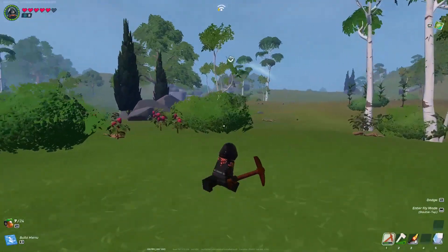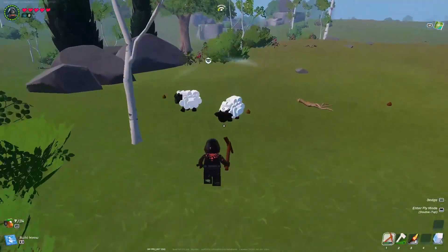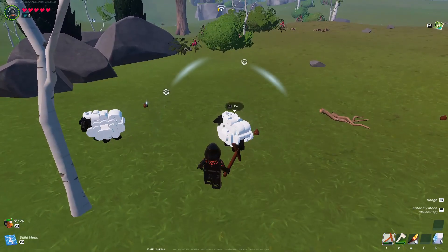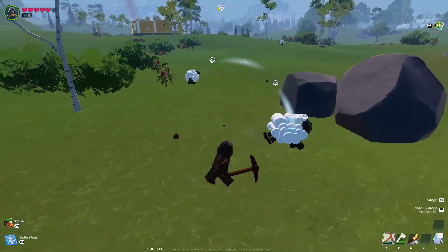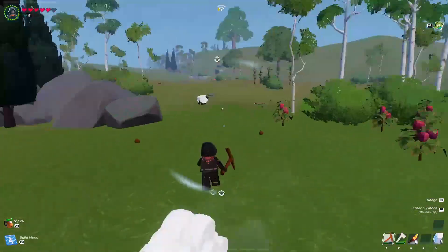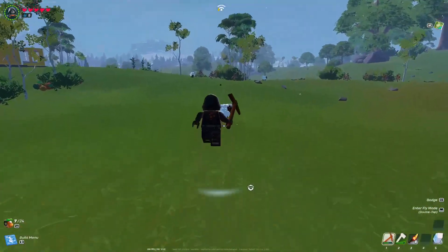After you are in a daytime Lego world, you just need to come over to the sheep. When you come over to them you'll see an option called 'pet' — you need to pet them, and after you have pet them they will give you a wool, just like that.